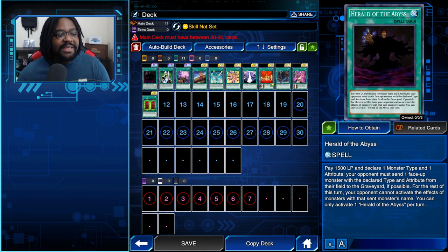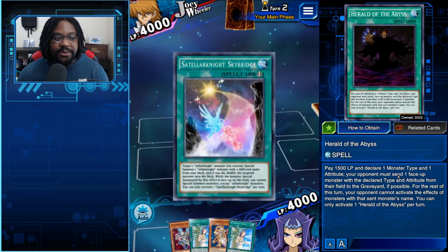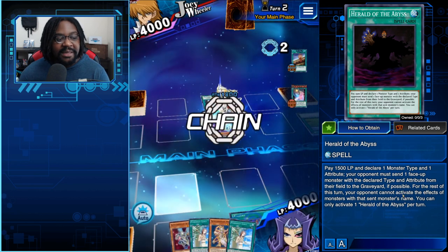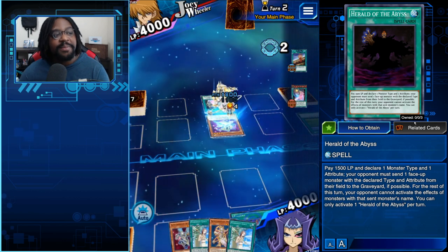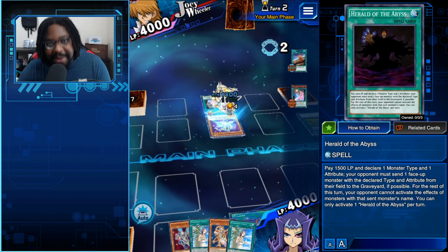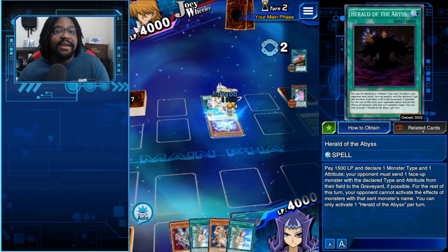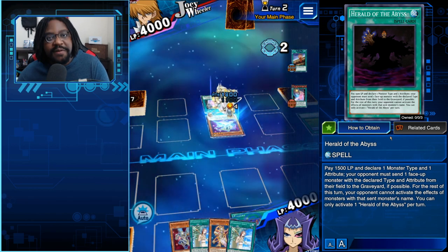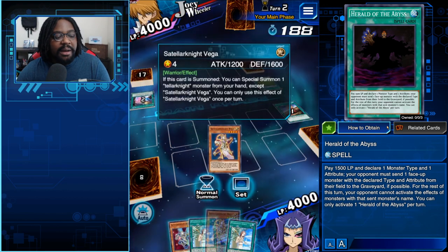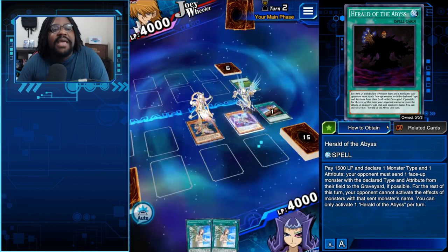Herald of the Abyss is a really good card, very similar to Fissure. It says: pay 1500 life points, declare a monster type and attribute, your opponent sends one face-up monster on the field with that type and attribute to the graveyard if possible, and for the rest of the turn your opponent cannot activate cards or effects of that monster's name. But here's why Herald of the Abyss fails compared to Fissure: if you're top-decking and your life points drop to 1499, Herald is a dead card in your deck.